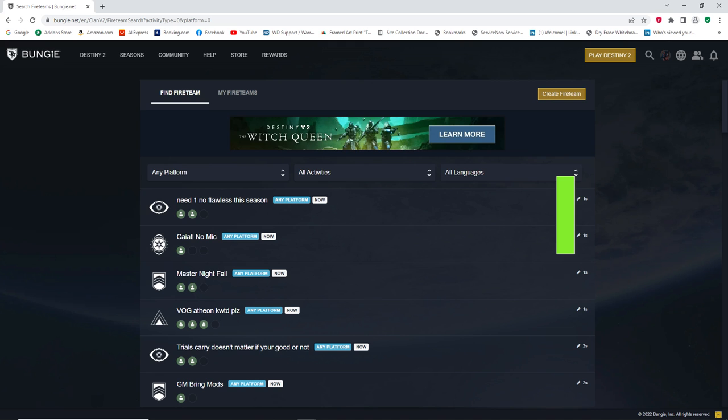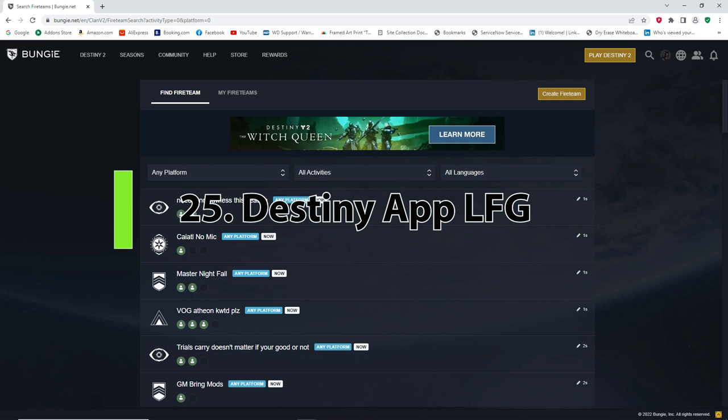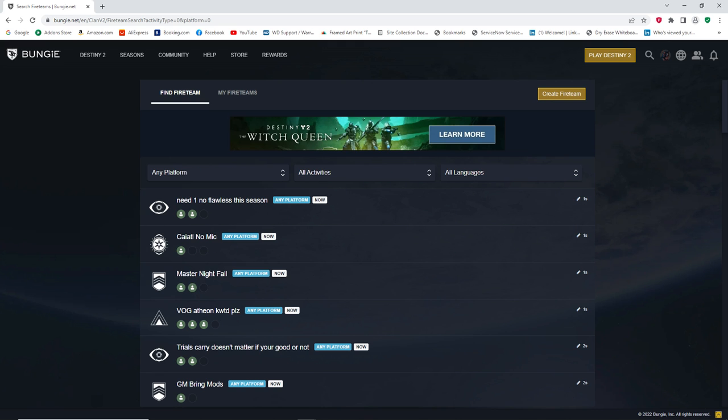The Destiny app is a great place to look for LFG. If you need an extra person for a raid, or you're trying to find a group even if you're not on mic, there will often be off-mic GMs where you can post or join someone else. There's always a ton of games there, so if you think you can't find people — use the Destiny LFG app.